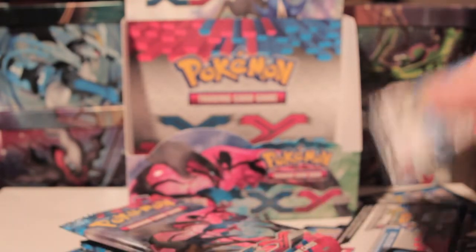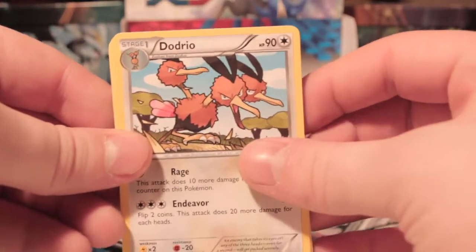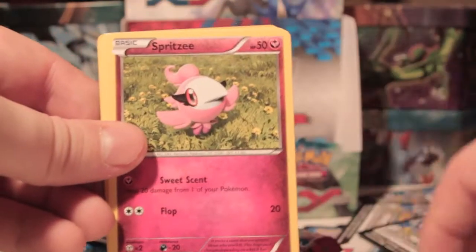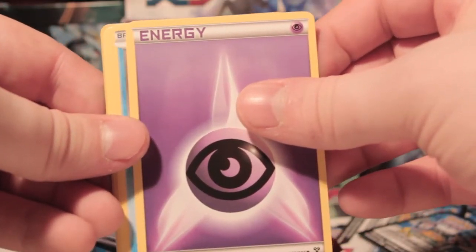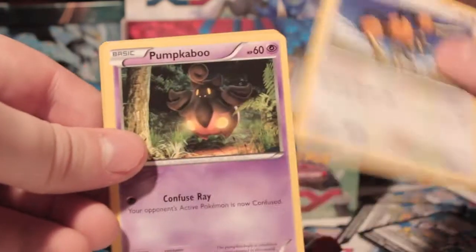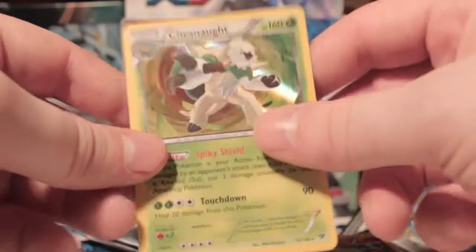All the luck in the world. Come on. Got Dodrio, Muscle Band, Red Card, Spritzee, Psychic Energy, Staryu, Doduo, Pumpkaboo, Pansear Reverse, and a Chesnaught Holo. Back-to-back Holos!